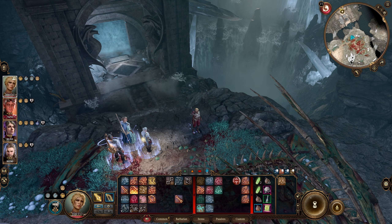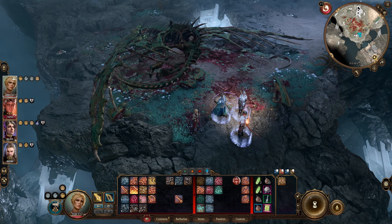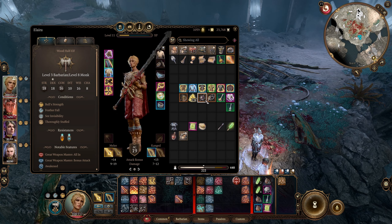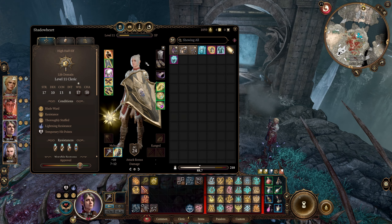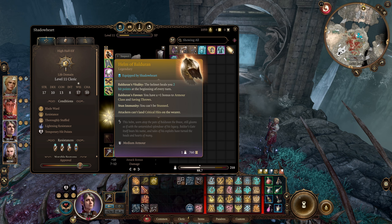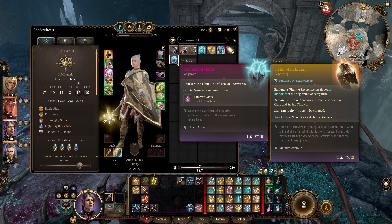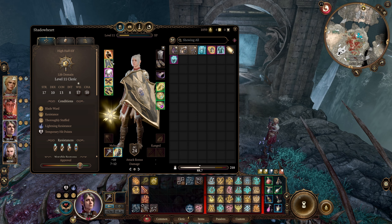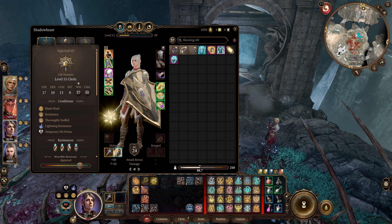Welcome back everyone, my name is Ultimar and we're continuing our let's play of Baldur's Gate 3. Last time we had just killed and secured the giant Balduran's Giant Slayer sword, and we also picked up the helmet. We put it on Shadowheart, who I think it works best for, because it gives us critical hit immunity as the Grim Skull Helm, and also gives us a bonus to armor class, saving throws, and heals us at the beginning of every turn. Pretty great — also stun immunity.